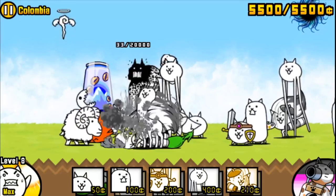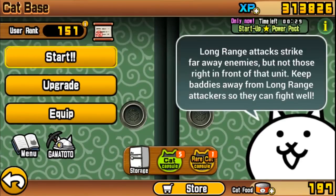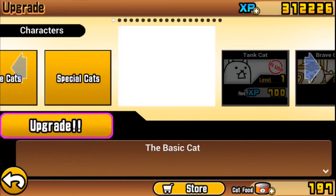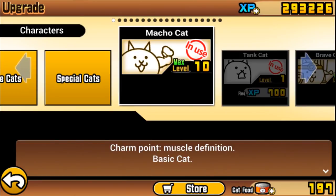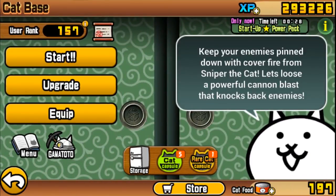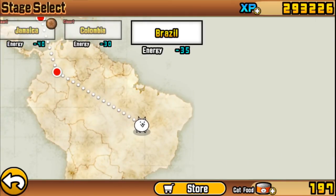People keep telling me it's gonna get way harder. Right now I still don't see it — I just don't see it getting any harder. I actually want to upgrade again before I attack Brazil. Let me upgrade my basic cat. Level 10 — he's a macho cat! I have a lot of capsules: red cat capsule, cat capsule. So I might get some more interesting cats later on. I'll keep this experience for the future.